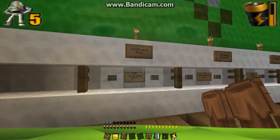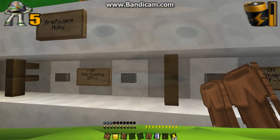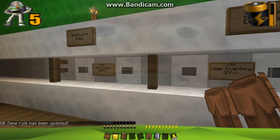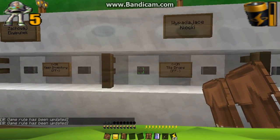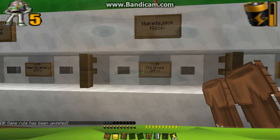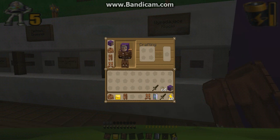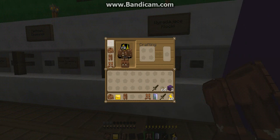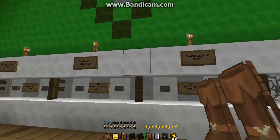Okay, let's read these signs. On mob griefing — okay, we're turning mob griefing off, because I hate it when troopers explode. Keep inventory on. Go up the map. Tile drops — what does that say? What's tile drops? It's kind of annoying. What does that say? I think it's like Polish or something.